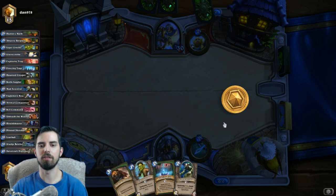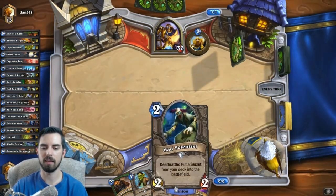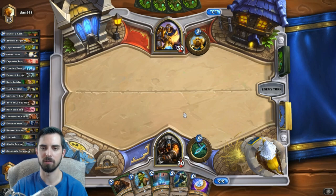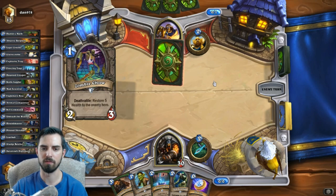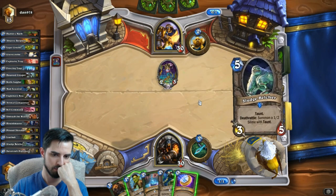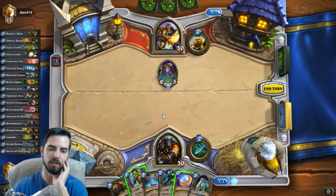So this deck is running 2 freezing, 1 explosive, so this is kind of nice because if I go freezing first and then scientist, it'll give me a guaranteed explosive. That is really very obnoxious because he just walks into my leper gnome.